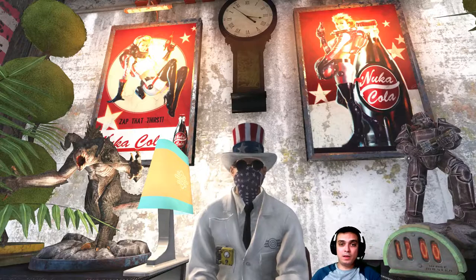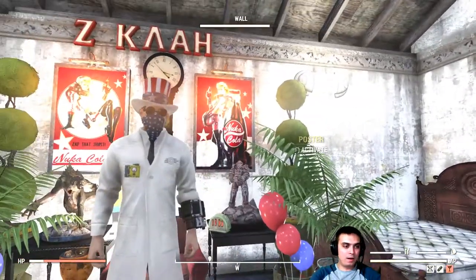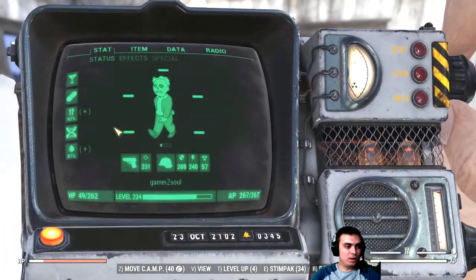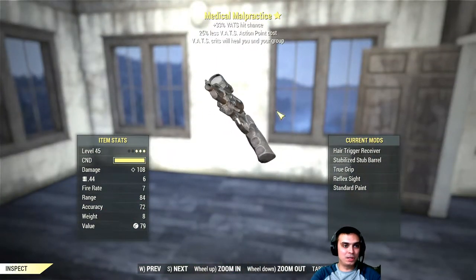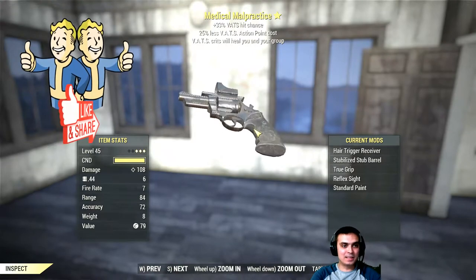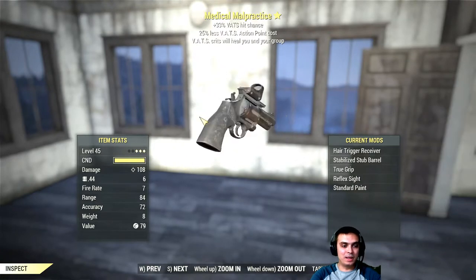Let's start off with the weekly challenges. First I want to show you what weapon you get for the current week, which is April 2nd to April 8th survival mode challenge. I gotta be honest, it was way easier than what I thought it would be. You get the Medical Malpractice revolver — that's pretty cool: 33% VATS hit chance, 25% less VATS action points cost, and VATS crits will heal you and your group. That is cool.